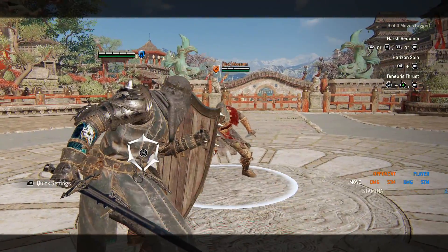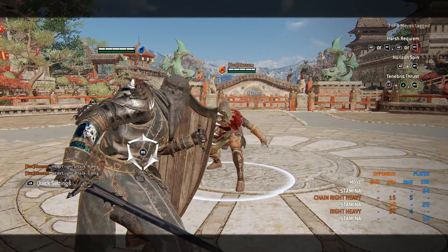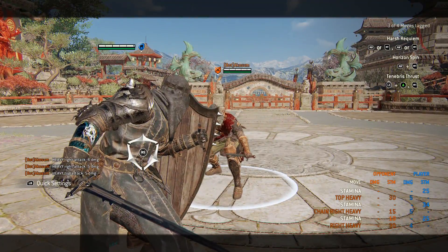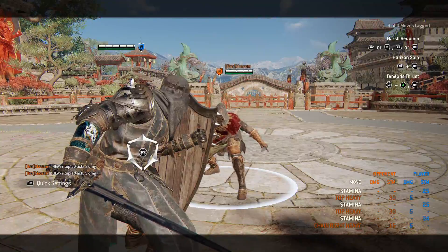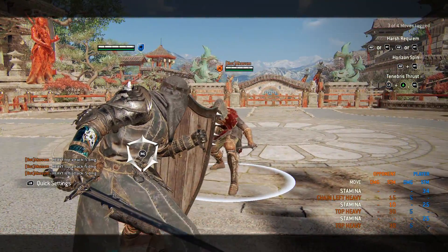Every attack that hits you puts you in block stun and your opponent's combos will not be stopped on a heavy block. Simply blocking attacks with it will also net you nothing — no punishes and not even frame advantage. This should already tell you that the uses for Bulwark are slightly different than what you might expect.